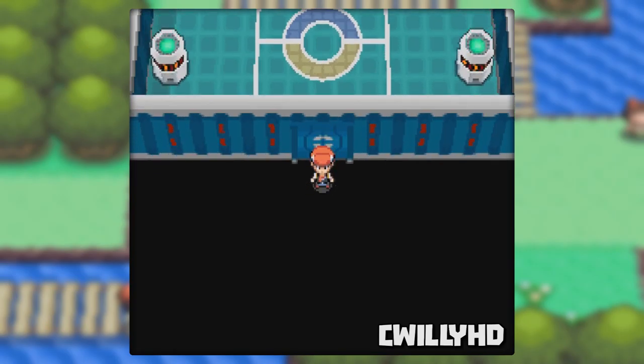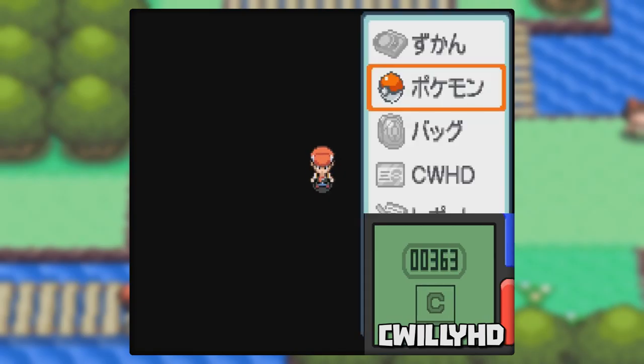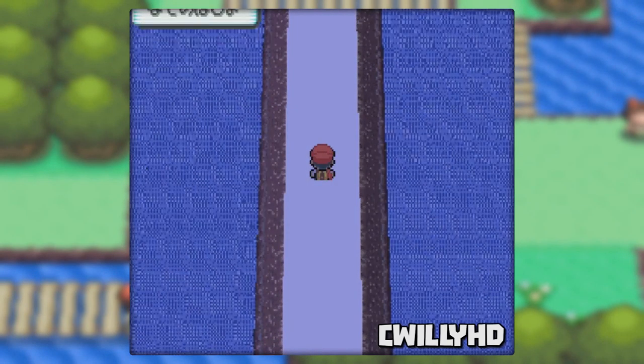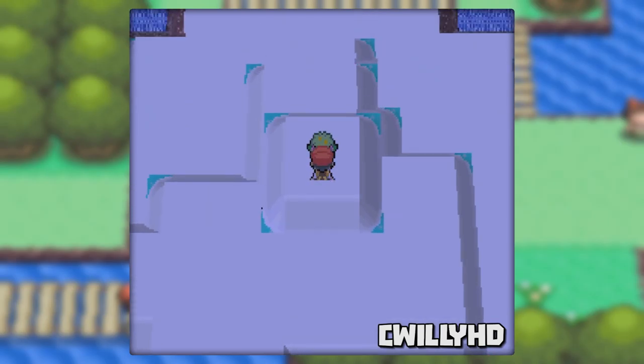But we're not done yet — you can catch Shaymin as well. Get out of bounds again and clear your step counter. Travel 903 steps right, clear, and then 363 steps down. From here save and reset. When you load back in you'll have to run up a bunch until you reach an all-white island with Shaymin. Upon catching him, fly back to the Pokemon League.